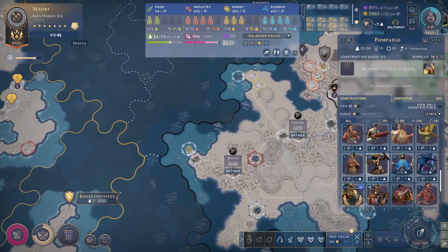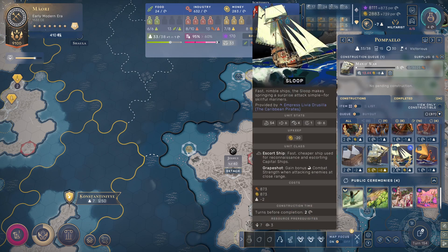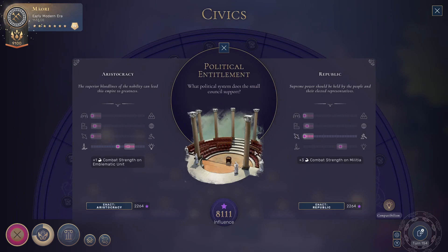I'm thinking of a menower and a sloop and a couple of carracks for the navy. For political entitlement I'm going to go with the Republic, although I lose a ton of science with the other option, so I definitely don't want to do that.